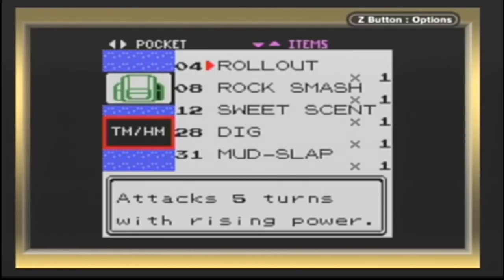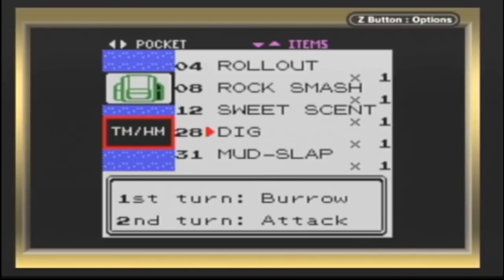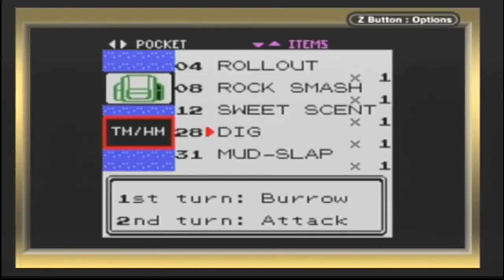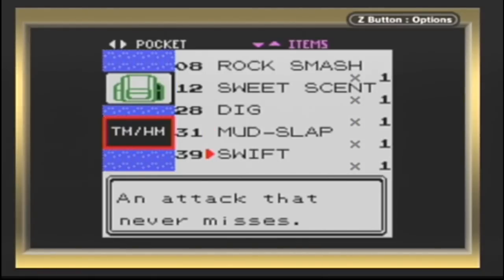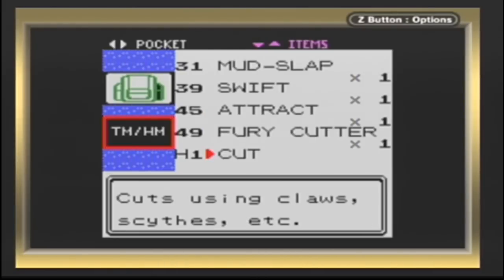These are alright. Rollout just does more damage the longer it goes on. Dig's a very good TM — lets you be invulnerable from being attacked for the first turn, and then on the second turn you do a lot of damage. Although in this game, I believe this is the first game where Earthquake actually affects you whenever you're digging, so you gotta look out for that. Then there's Mud Slap, a very weak ground move that lowers accuracy — Wilbur's Accuracy, Faulkner had it. I think I explained these other ones already.